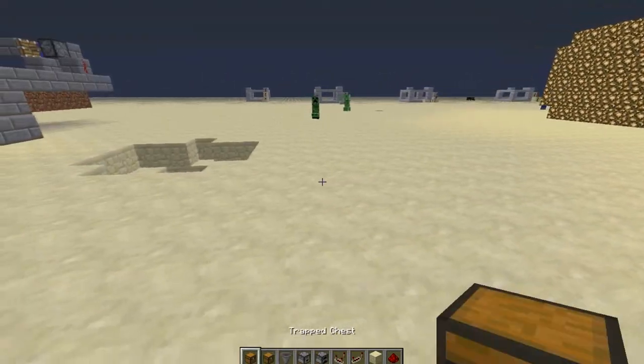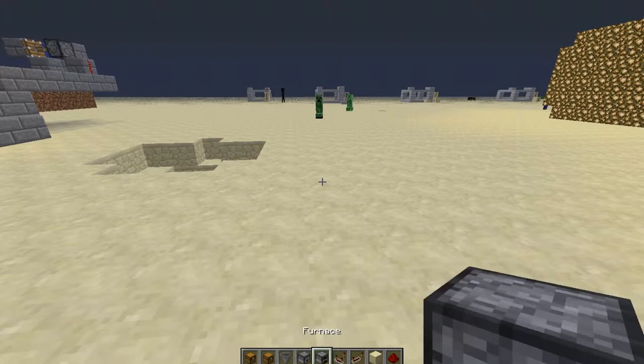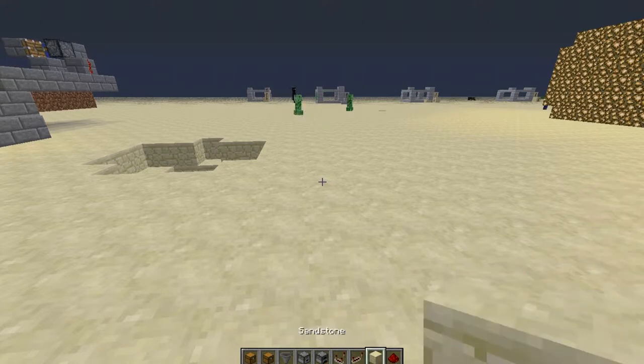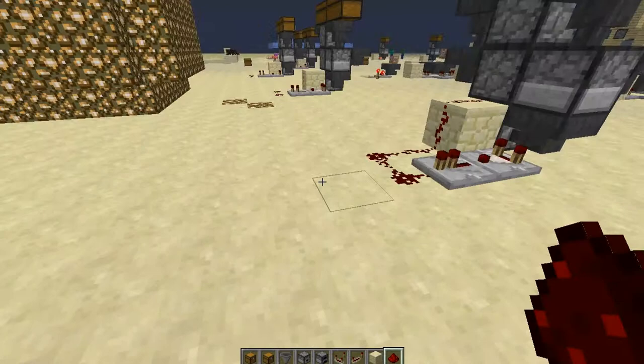To kick this off, you're going to need a two-trap chest, two normal chests, a bunch of hoppers, three droppers, one furnace, one redstone comparator, one redstone repeater, one building block, and four pieces of redstone.